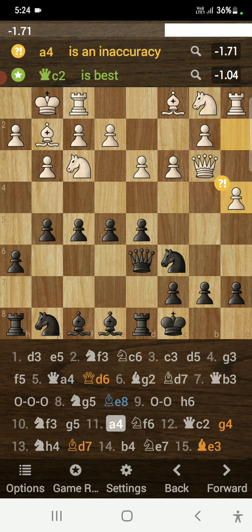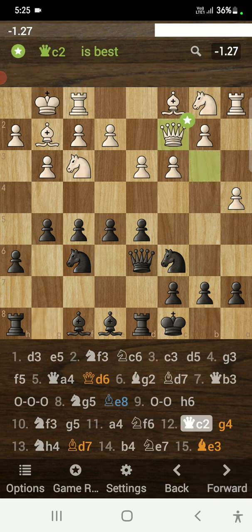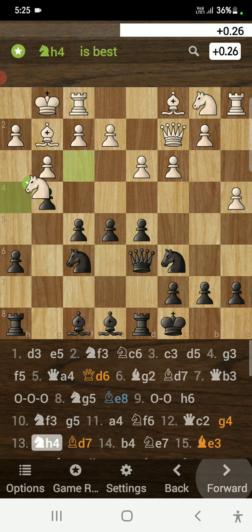Look at the center — I have a big fat center that gives me a space advantage. White's rook, knight, and bishop on the queenside are still not developed. I played knight to f6, simply developing a piece. Opponent plays queen to c2, and I played g4, which is a mistake because it allows knight to h4 and halts my attack, with the knight potentially jumping to the g6 square.